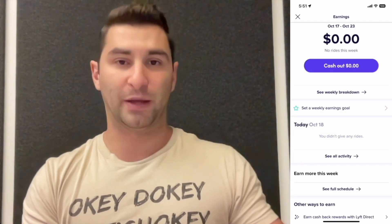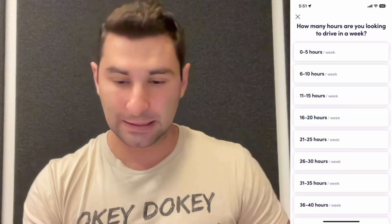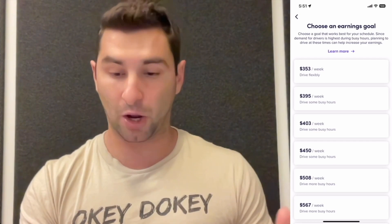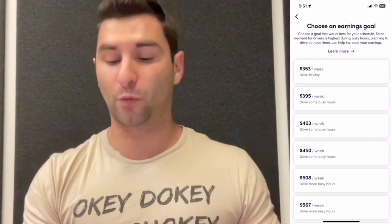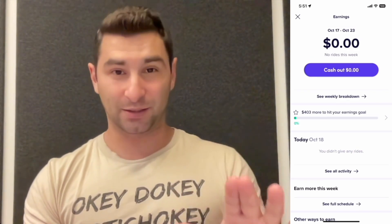One of the best parts about being a driver is making your own schedule, but remember no one's going to push you to make enough money. By clicking this I can say — for example, I'm going to do part-time, so 16 to 20 hours — click that, go to next, set an earnings goal of $400, maybe about $20 an hour. I'll click this, go set goal, and boom — I can also do a custom input. Now when I'm driving I can see 'I've only made $200, I need $200 more to hit my goal.' Great feature.